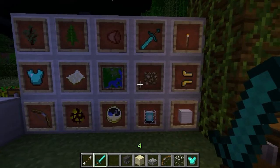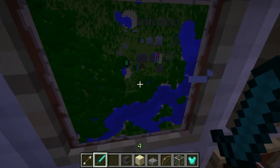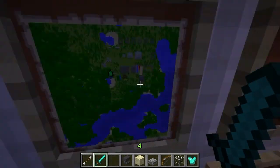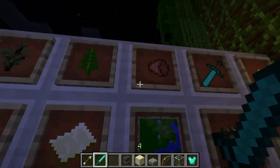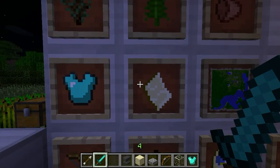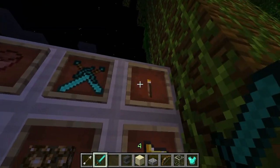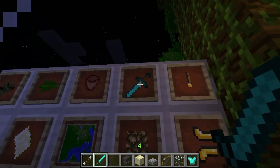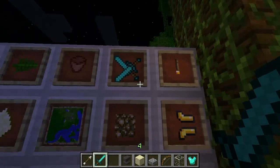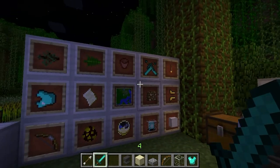These are item frames. This one has a map in it and it actually shows you where you're facing — and it'll show other players on it too. You can right-click on it to change the orientation. And you can put armor or other items in them — I just accidentally put a sword in there. That'd be cool like that — I wonder if that works with armor.